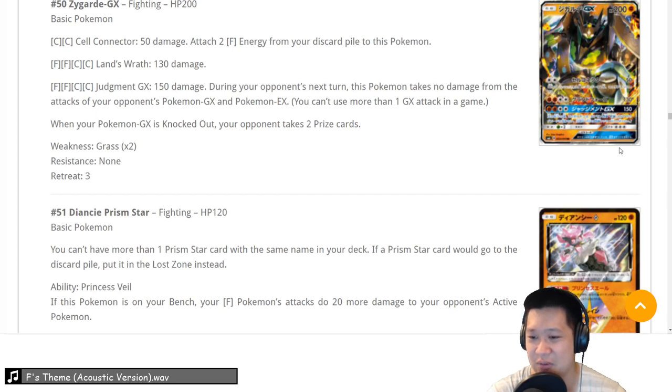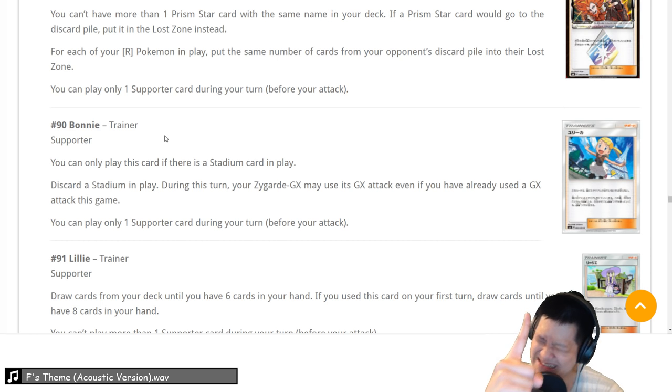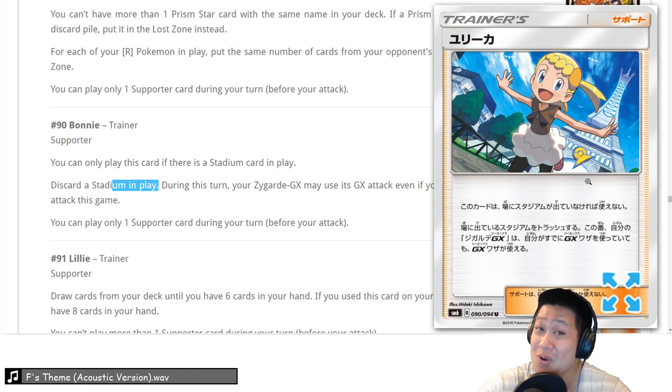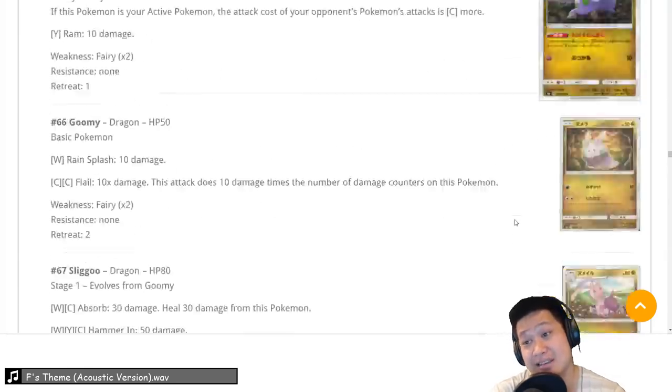There's a big combo — Bonnie. You have to discard a stadium; it's a supporter, so no Sycamore or Cynthia that turn. But during that turn, Zygarde can use his GX attack again. That's expensive — that's where the reliability issue comes in. It might push it down to a 3 instead of a 4. But you do get to use the GX again, very situational. In deck building I may have one or two of these. The reliability issues need to be worked out.